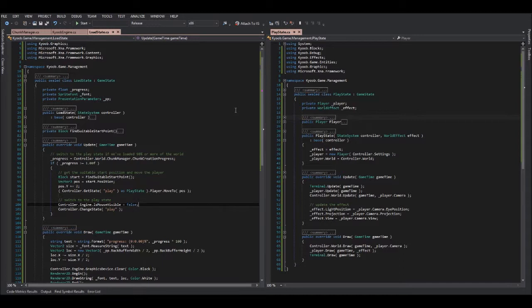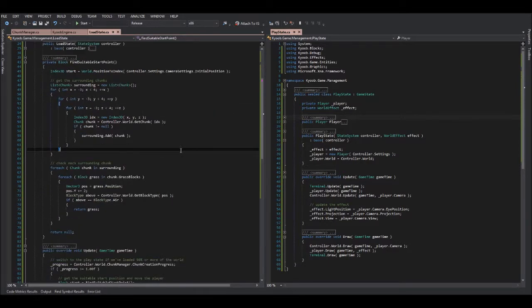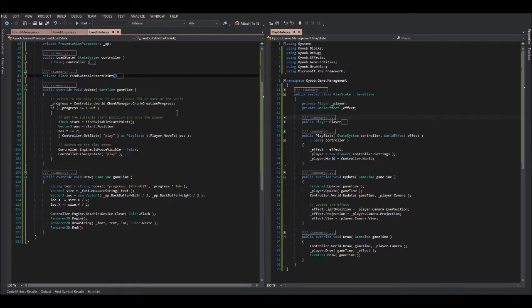So with this state system I can have a load state to generate some initial terrain before the player even starts. I also have a very quick and dirty way right now of finding a suitable start location for the player. It basically just assures that they're standing on a grass block that has at least two empty spaces above it, because I figured that would be fine instead of just dropping them somewhere.